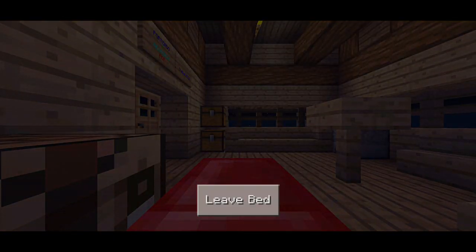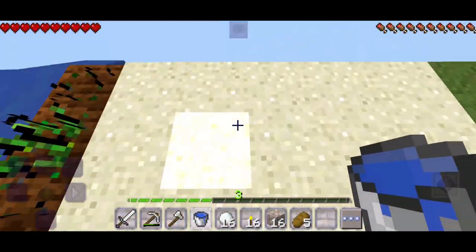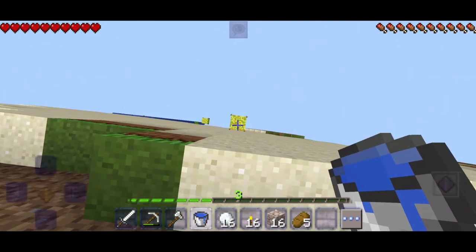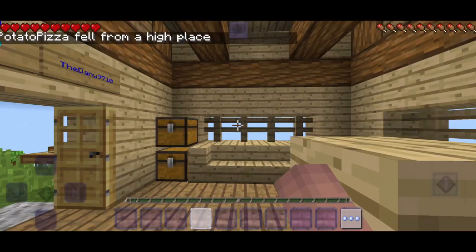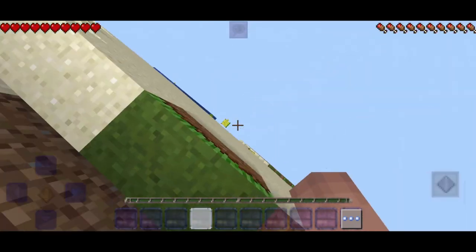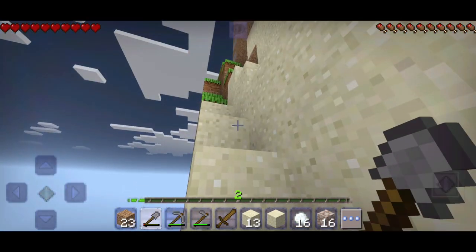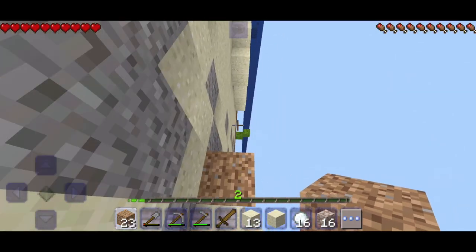Second day — I got some water and decided to go to the Sahara biome, which was not a good decision. I had a plan to jump on a cactus using water, but the cactus broke and I died — I fell from so high up I literally died instantly. I went back to retrieve my stuff and found only cobblestone and snow blocks.